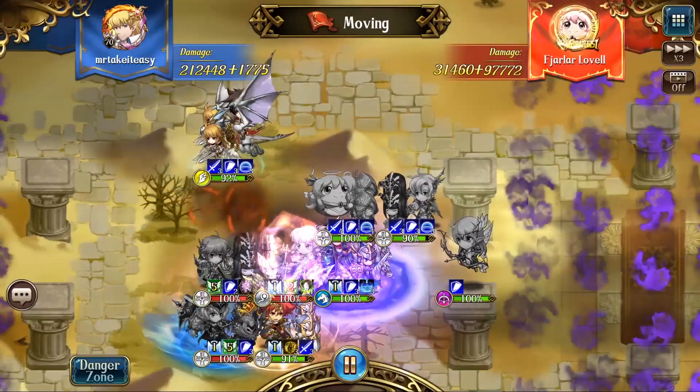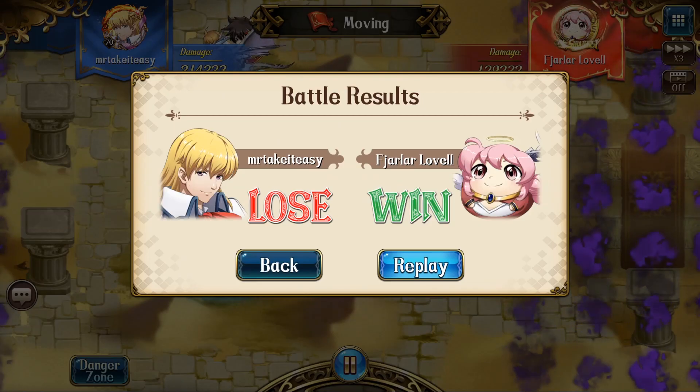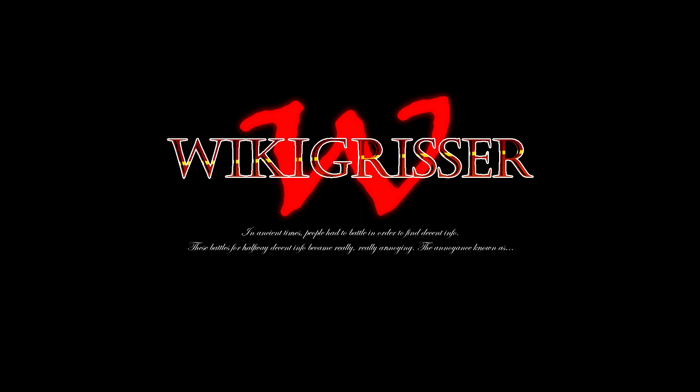Finally my Matthew decides he doesn't want to disappoint me anymore and actually gets a kill for once. With no real DPS left for him, I guess he decides to run away. He was actually very far ahead in damage, so it's somewhat possible he might have been able to stall me out in the middle. But it's also possible I would have gotten Leiden's 3-cost heal back up and locked Emilia down again to kill his healers. It definitely would have been cutting it close on the turn count.